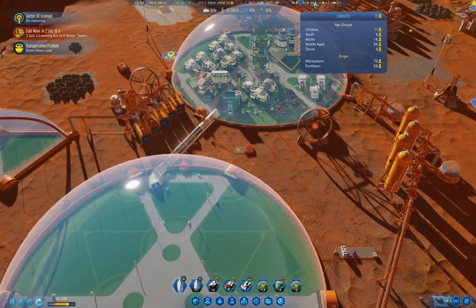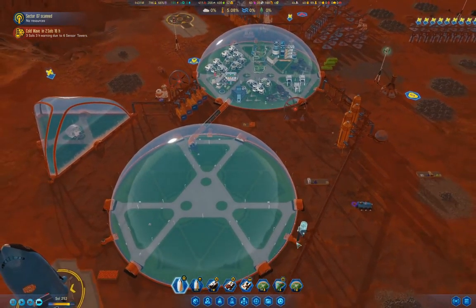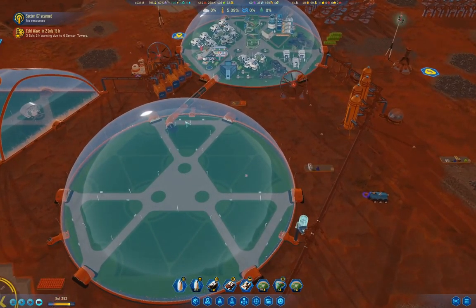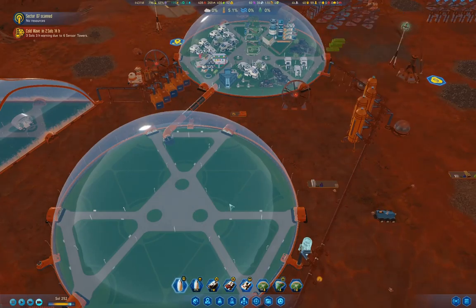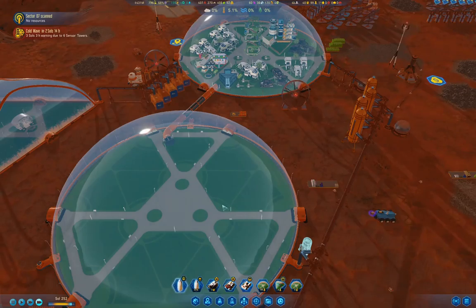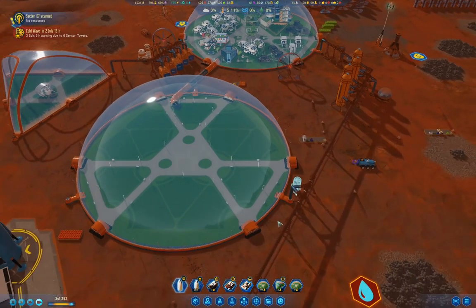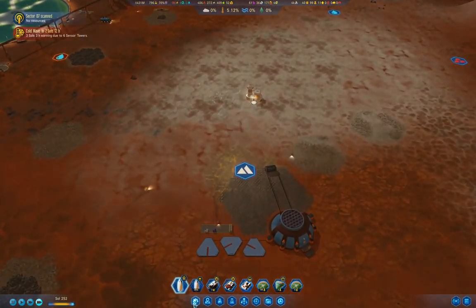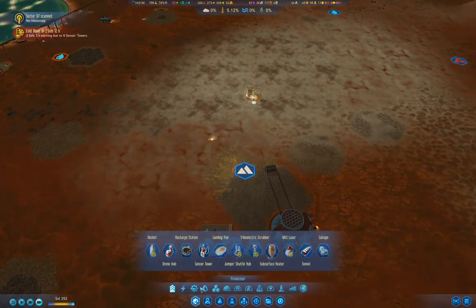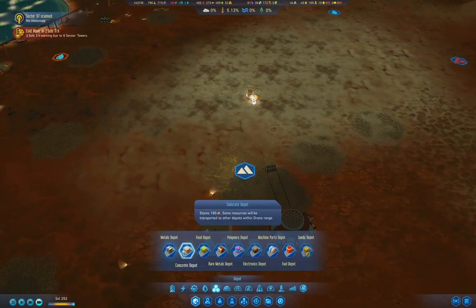It looks like we have some seniors dying off, so that's not a terrible thing — it keeps our housing from getting overwhelmed. So we've got our concrete extraction over here. I'm going to add a concrete depot over here as well. The reason for that is it just gives it somewhere to unload to.